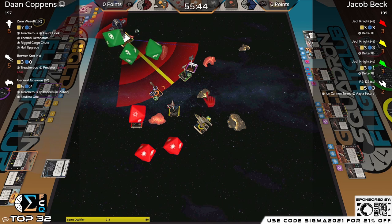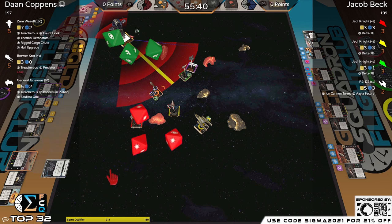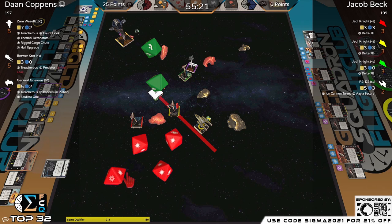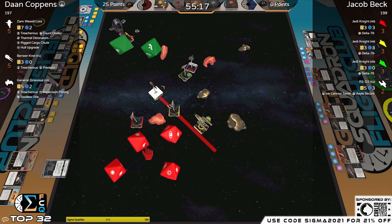Zam was able to do that talent roll and get a shot on the Green Jedi Knight — you want Zam to try to contribute this turn, not be completely out of the fight. Got two — did he do a crit? Yes he did. Smart. That Jedi takes only one but that is going to be half points on the Green Jedi Knight. Here comes Brewer — going out shooting.